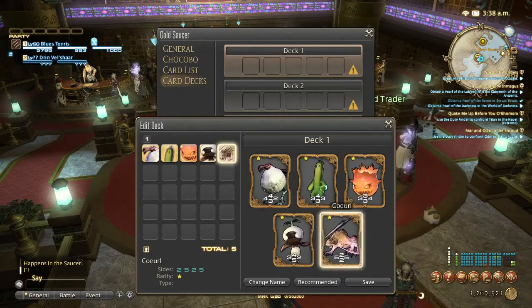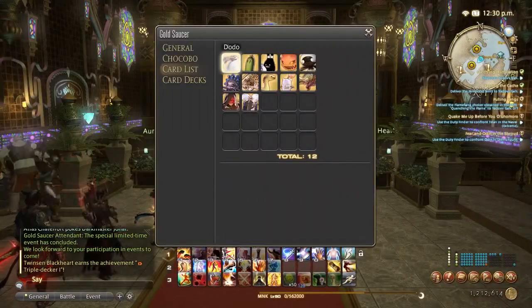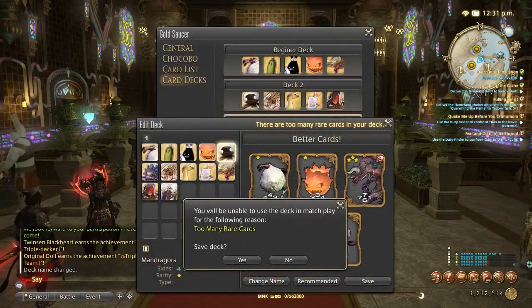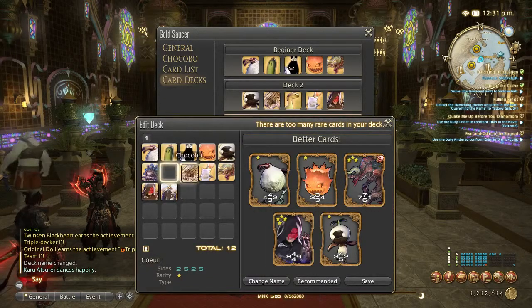When you complete the introductory quest you will get five one-star cards. You are then able to begin your journey to collect cards and customize your deck. Usually around the time that you get your second not-terrible card, you try and build a deck that doesn't suck, and you get an error that you have too many rare cards.